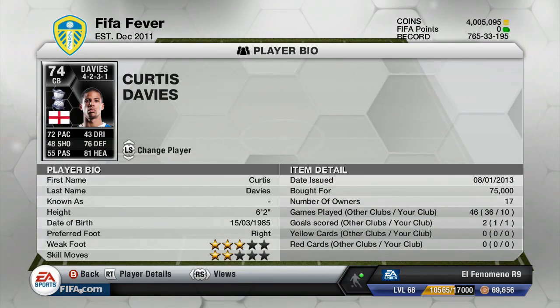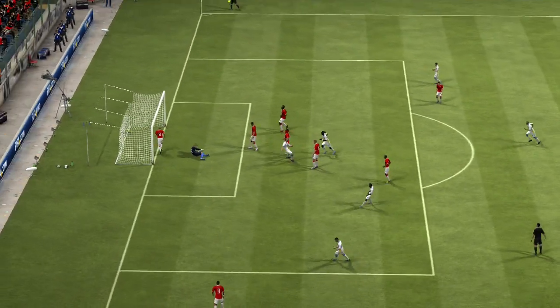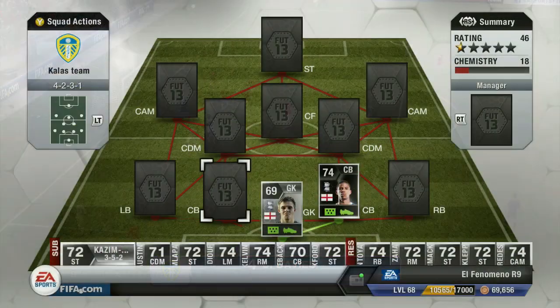The first centre back in this team is Jack Butland's Birmingham City partner Curtis Davis, who has 72 pace and cost me around 75k. He scored me one header which was pretty decent — all you can pretty much expect from a defender. Pretty solid centre back.